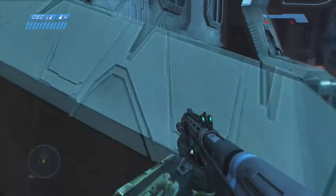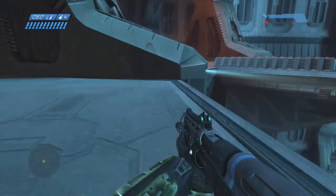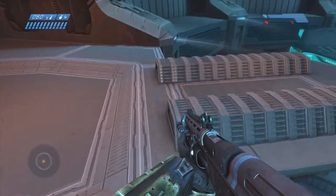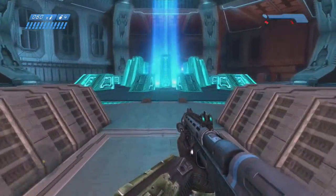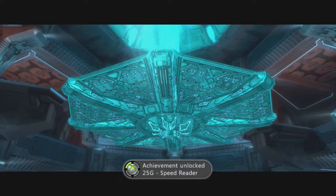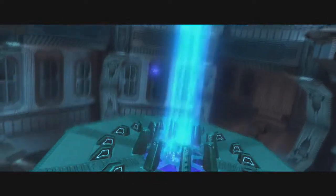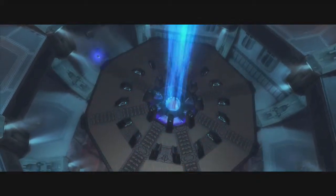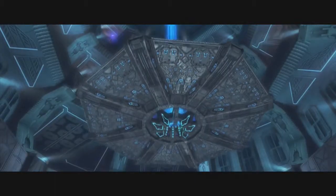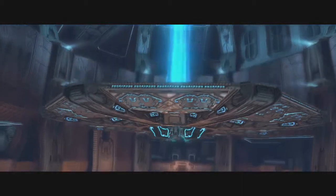Go ahead and shotgun them down and move along. This is pretty much the end — we don't collect anything because we're just going for time. Walking onto this platform will end the level. And there's Speed Reader — that's for completing the campaign mission The Library in 30 minutes or less. And now the other achievement for completing the campaign level The Library without dying on Heroic or higher.